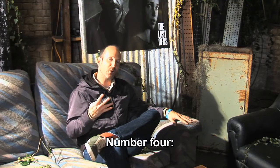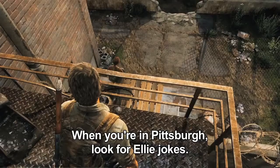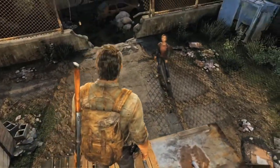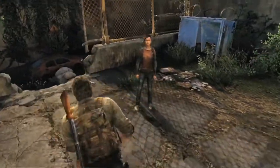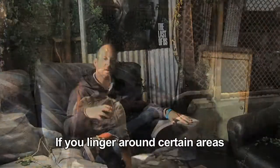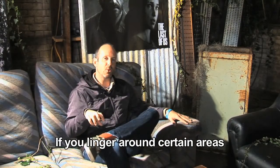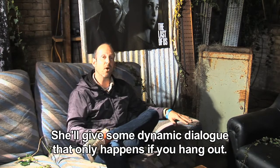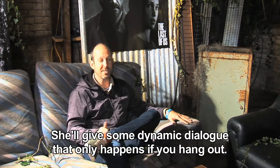Tip number four, once you're in Pittsburgh, look for Ellie jokes. If you linger around certain environments like the freeway approach to the checkpoint, the bookstore, or the flooded street, linger around a little bit and explore and you'll have some really fun times with Ellie. She's going to give some dynamic dialogue that only happens if you hang out. Good tip.